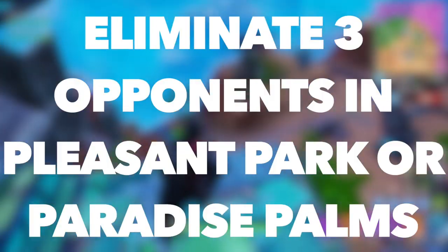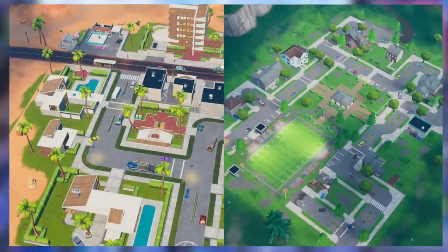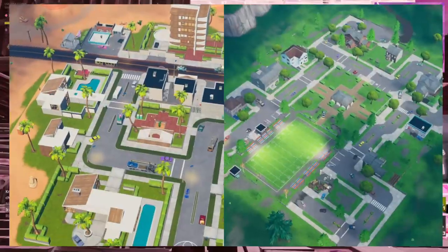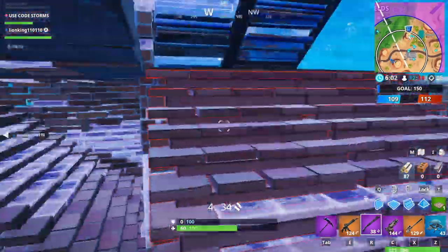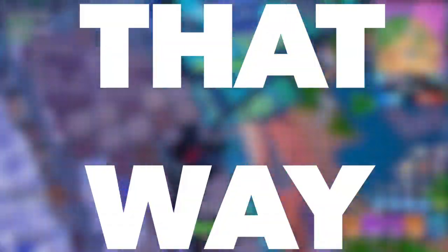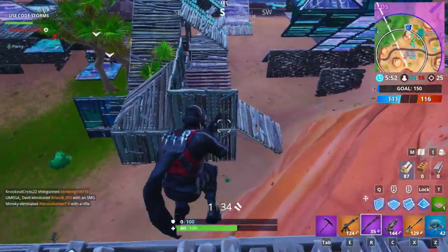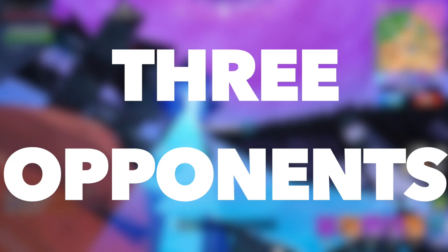The sixth challenge requires you to eliminate three opponents in Pleasant Park or Paradise Palms, and you'll be awarded 10 Battle Pass Stars. My best recommendation is to land at these locations in the early game when there are a lot of opponents going there. The two main ways to know opponents will be there: the location is a hotspot with a yellow name, or the Battle Bus flies directly over it. If either is true, go ahead and land there to maximize the number of opponents you'll encounter.